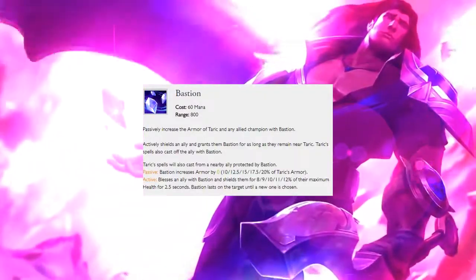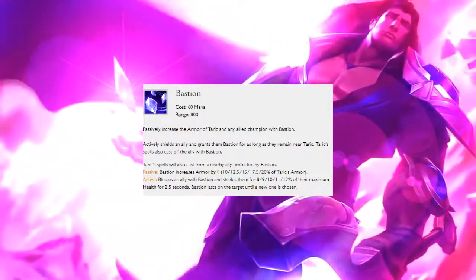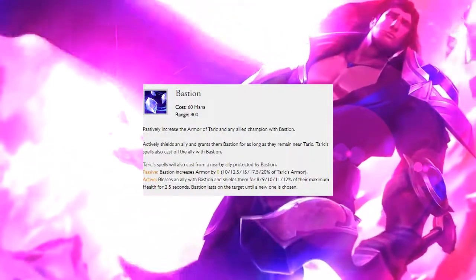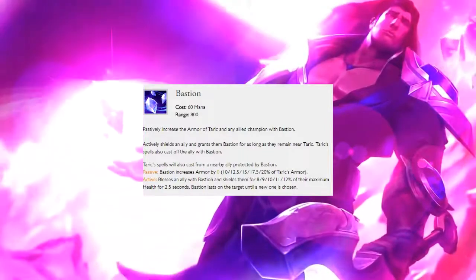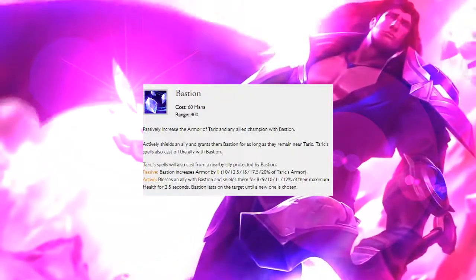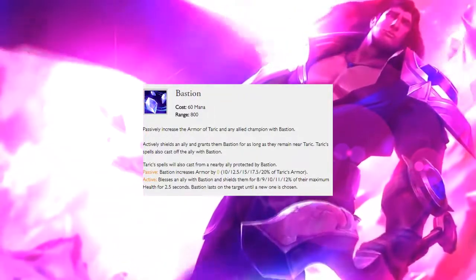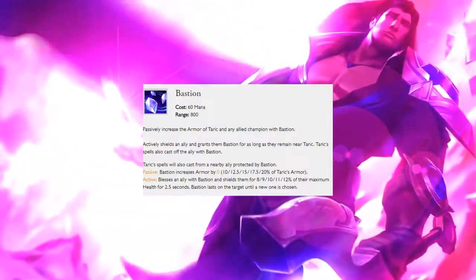His W is Bastion. You can cast it on an ally, giving them a shield as well as passive armor. It's a tether — if they run outside of that range, it breaks and they lose the passive. However, while an ally champion has Bastion on them, all spells that you cast will also be cast on that person. This helps give Taric a lot of presence in teamfights, because you can stun people you're not even close to, while also peeling your backline to help your squishies and make sure they don't die.